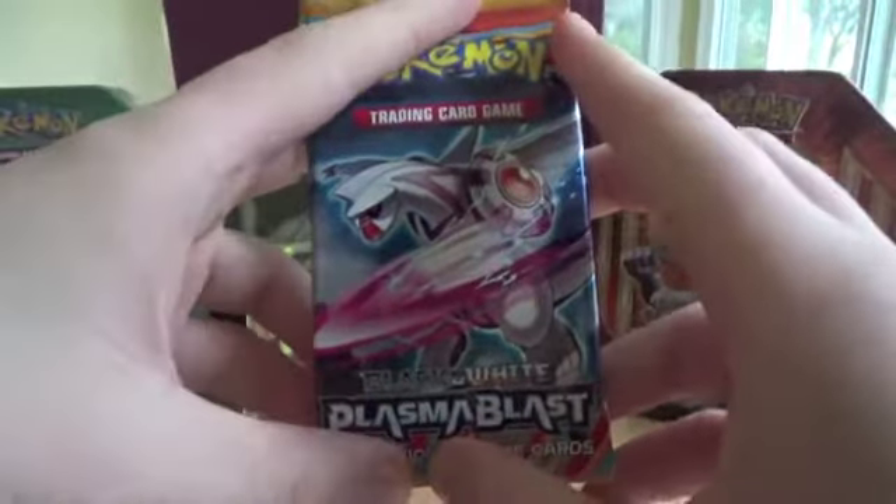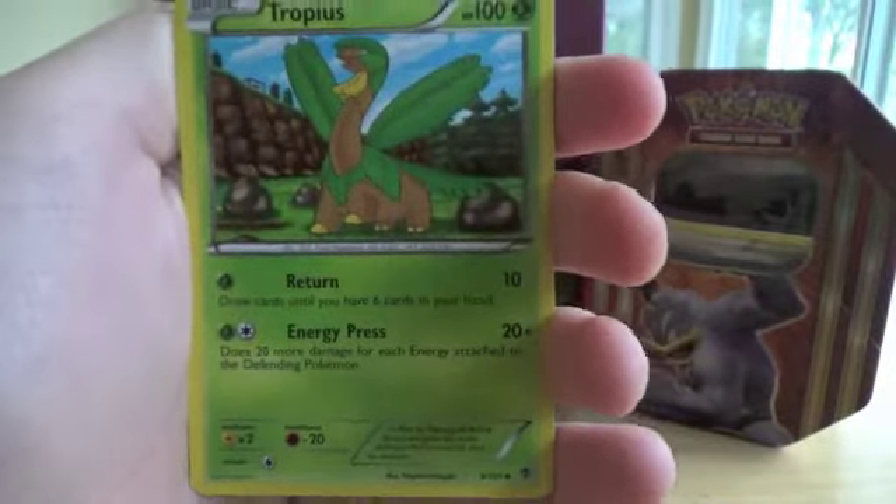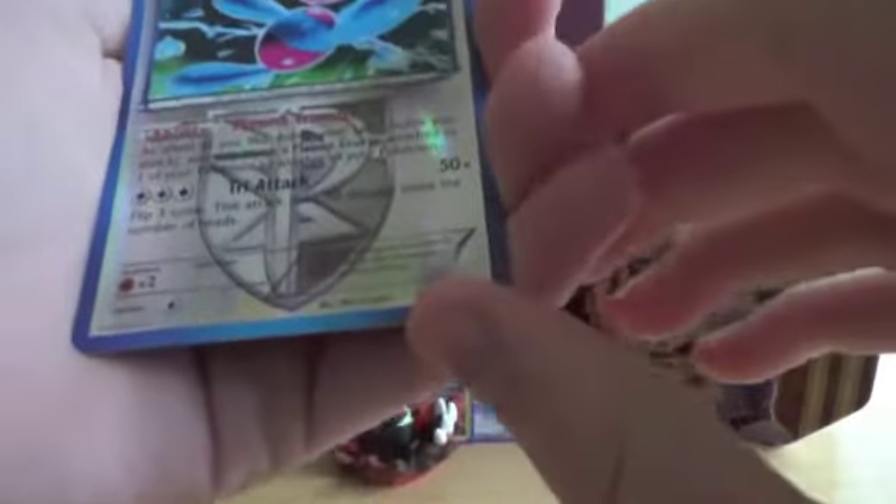Now, Plasma Blast! Let's see if we can get some last pack magic out of here. I don't even remember what cards are in this set — I opened Plasma Blast so long ago I hardly remember any of the cards. Here we go: Snover, Magnemite, Squirtle, Teddiursa, Machop, Plasma Glalie, Machoke — nice artwork actually — Tropius, Reverse Rare Porygon2. That's a good pull, and a Volcarona Non-Holo.